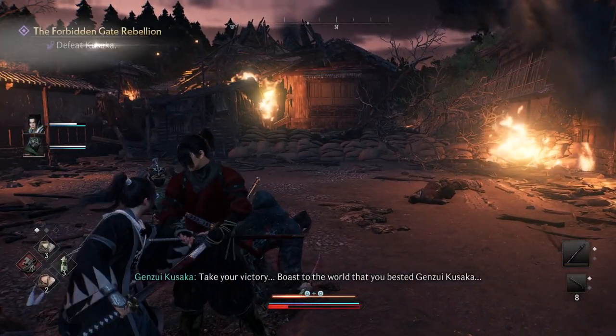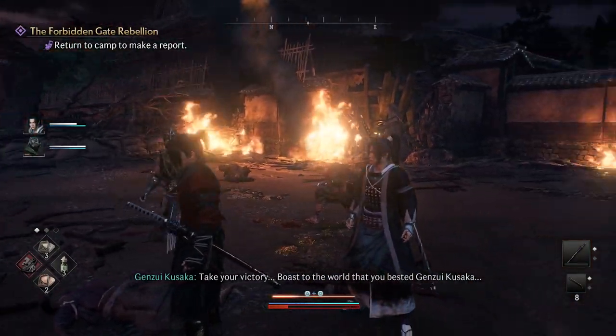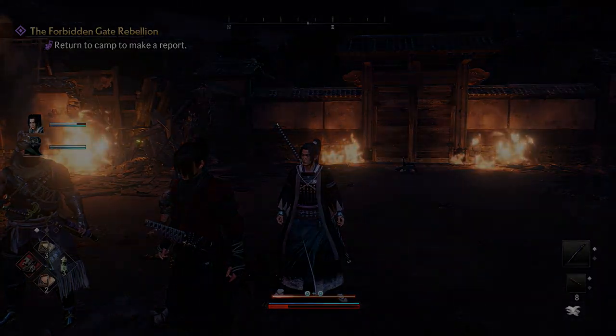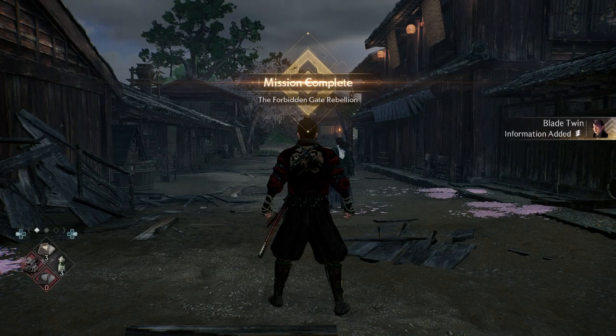The fight pattern is more or less the same as the first time you fought him, except he has fire now. And sometimes I think he can chain his red attack up to three times — it might be a glitch, but I've seen it happen once.